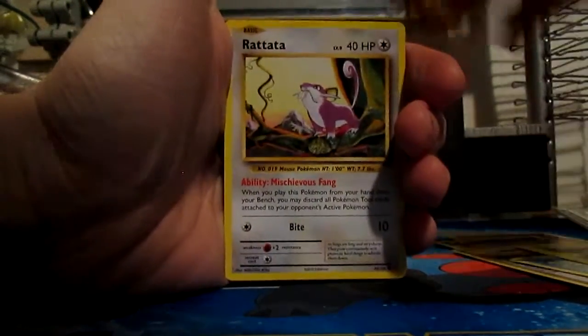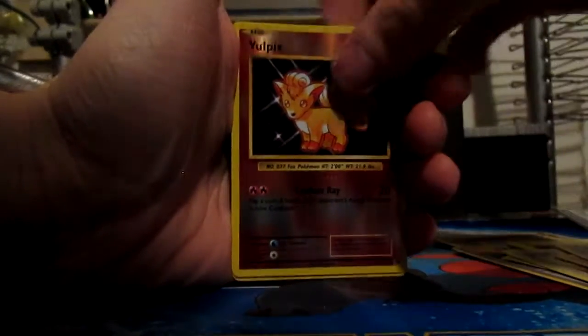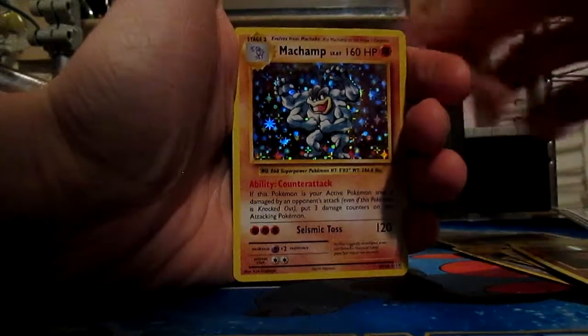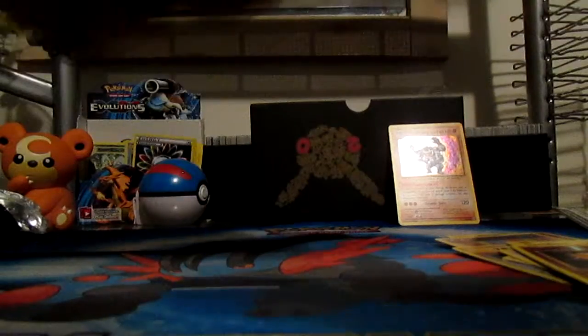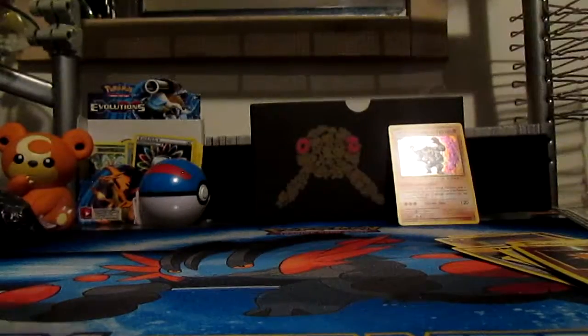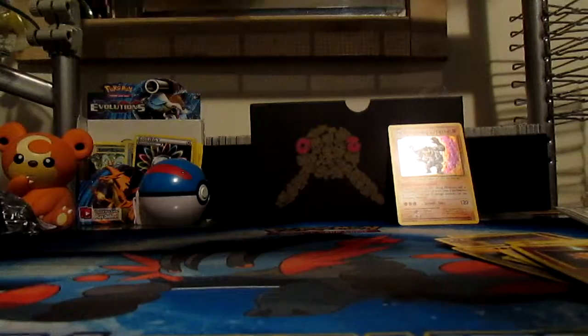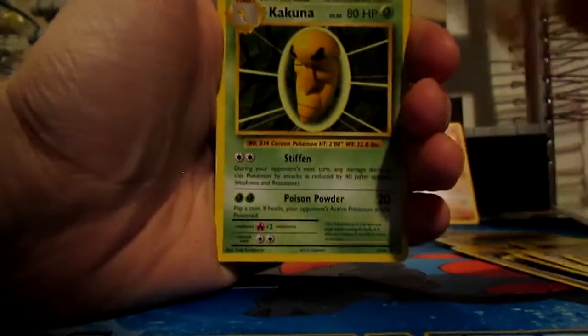A pretty big thing that recently came about was Pokebank getting released for Sun and Moon, which is huge. Everyone went absolutely crazy for it because you can use all of your Pokemon from Red, Blue, Yellow, Omega Ruby, Alpha Sapphire, XY — any of those Pokemon that you caught, that you enjoyed, that you bonded with — you can now use in Sun and Moon. And it's awesome, we love it.